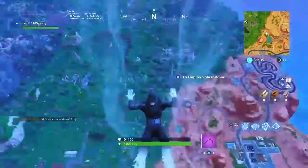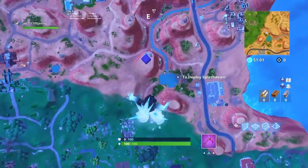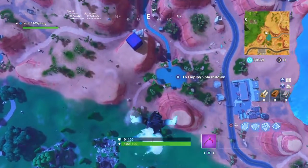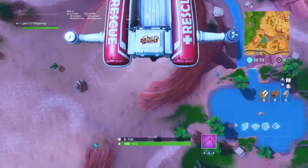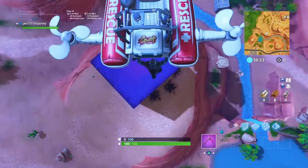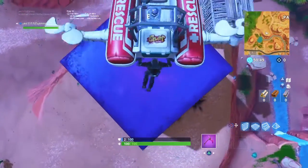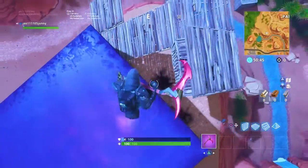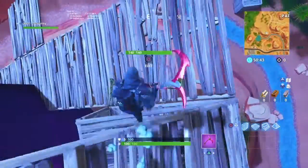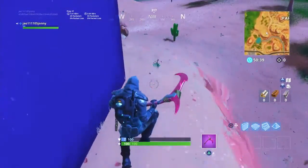So guys, that's pretty much what has been added into Fortnite — this crazy space cube. If you didn't hear me, here's how it got here: the rift kind of shot down lightning, and then the lightning brought down this weird thing.